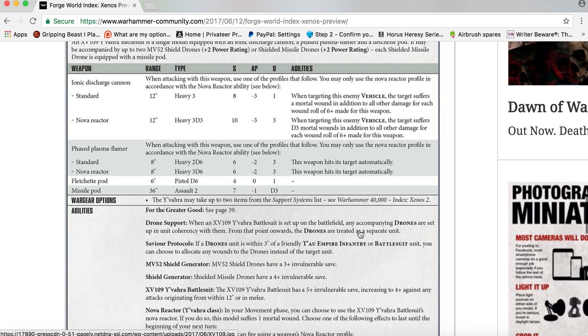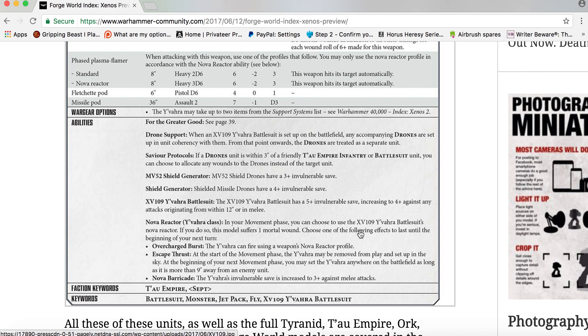Wargear options: the Y'vahra may take up to two items from the Support Systems list. Abilities — For the Greater Good. Drone Support: when an XV109 Y'vahra Battle Suit is set up on the battlefield, any accompanying drones are set up in coherence with it; from that point onwards the drones are treated as a separate unit. Savior Protocols: if a drone unit is within three inches of a friendly Tau Empire infantry or battle suit unit, you can choose to allocate any wounds to the drones instead of the target unit.